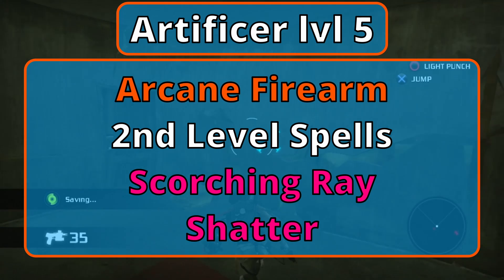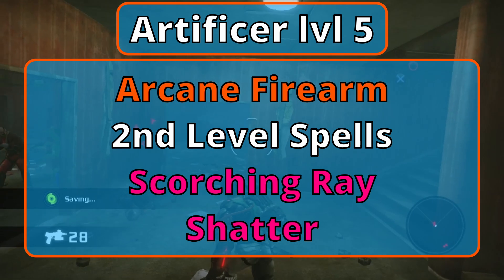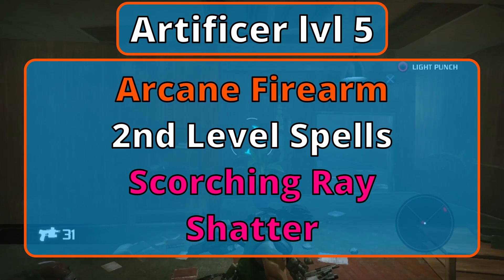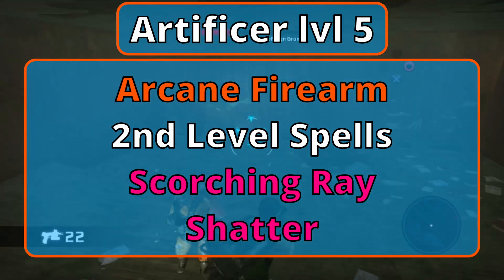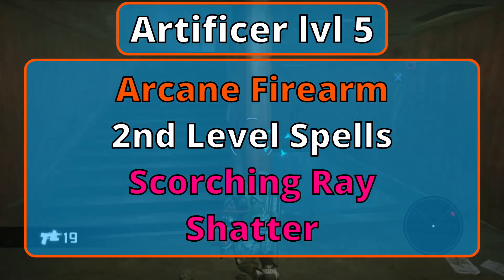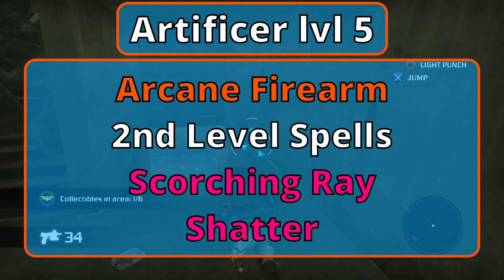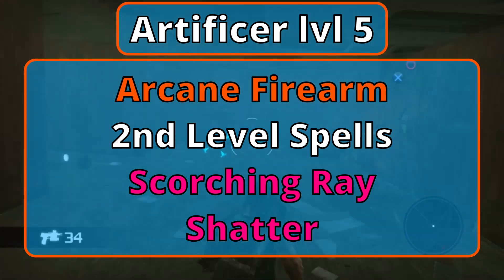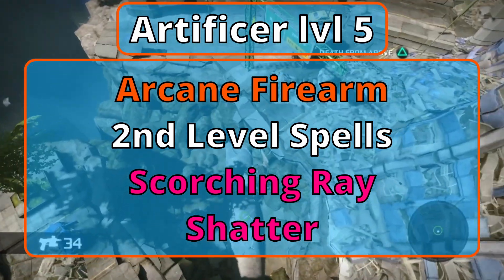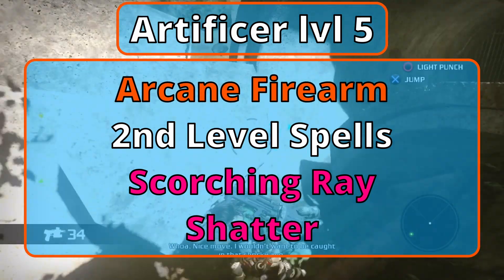Level 5 Artillerist Artificers gain Arcane Firearm. You can transform a wand, staff, or rod — go with a wand for the firearms theme — into a conduit of destructive power using your Woodcarving Tools when you finish a long rest. This is now a spellcasting focus and when you cast damage-causing spells you can add 1d8 to the damage. You also get second-level spells. For your Artillerist spells, Scorching Ray fires 3 blasts out to 120 feet dealing 2d6 fire damage per blast, each directed at someone different or the same person. Shatter fires a grenade out to 60 feet exploding in a 10-foot radius, and everyone within must make a Con save or take 3d8 thunder damage.